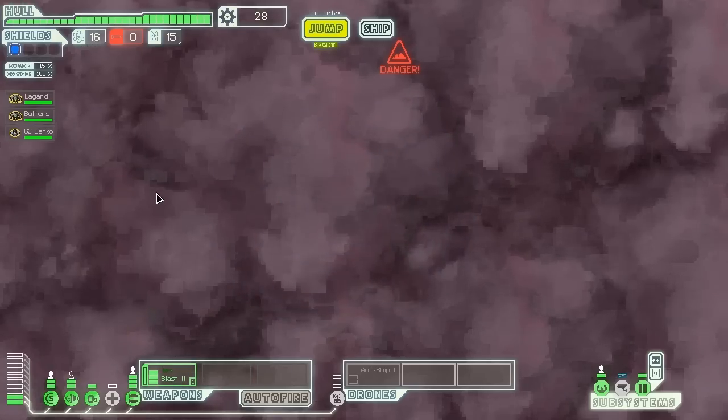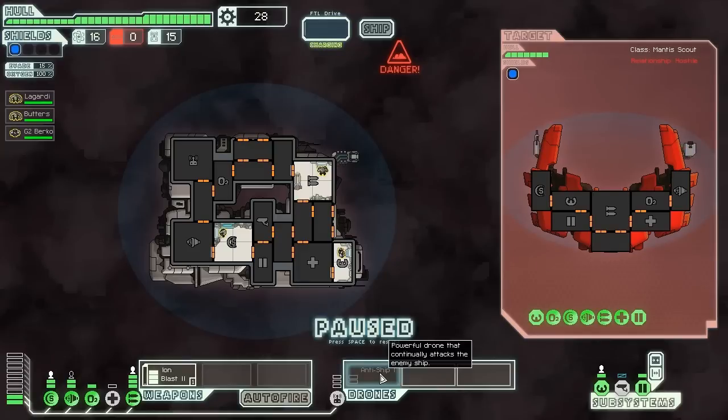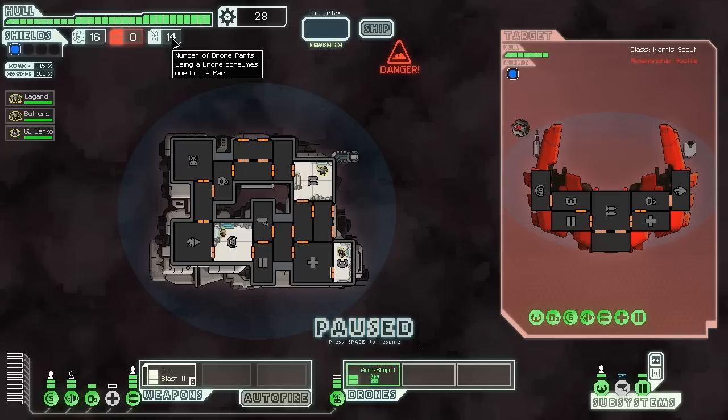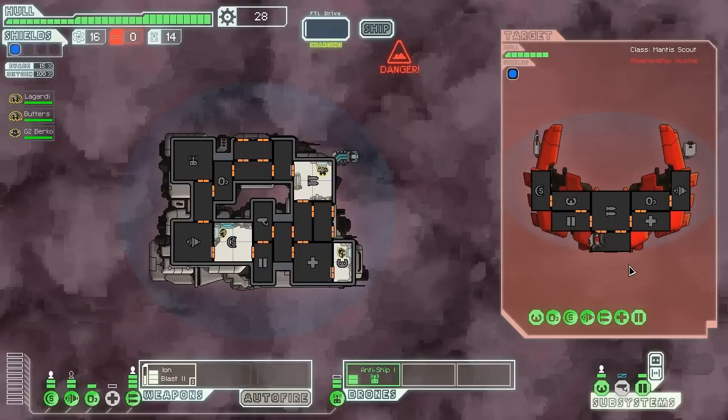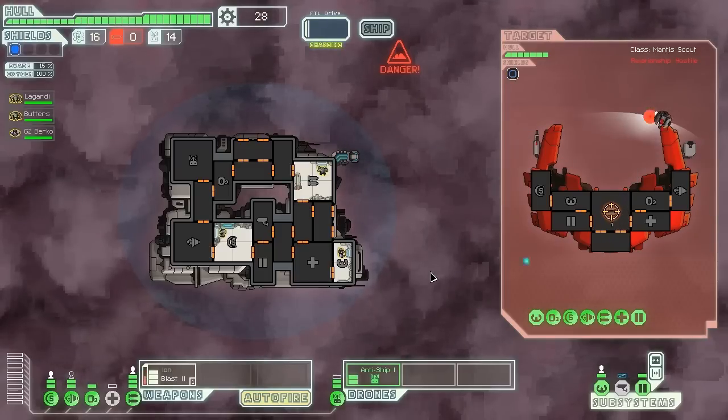Let's go to the other nebula sector. Thankfully no plasma storm, but we have a mantis scout — luckily with no teleportation system. Each time I use a drone it uses drone parts, and there's an augmentation that lets me retrieve drone parts back; I definitely need that. They have a laser and a bomb — the bomb will bypass everything. I'll try to take the weapon system out.